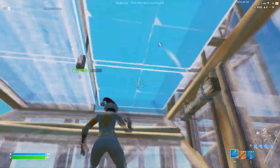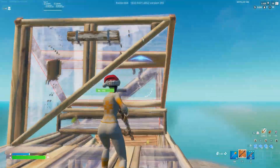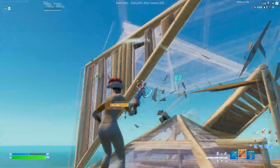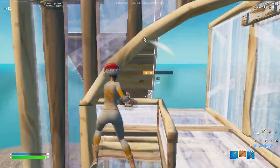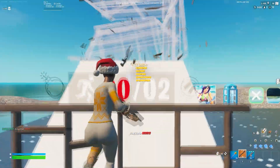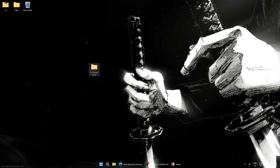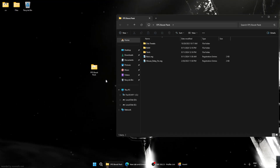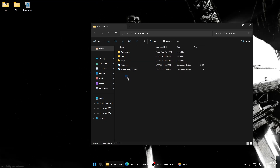Hello guys, in this video I will show you how to get the highest FPS in any game, lowest input delay, and lower ping. Your game will run smoother without any stutters. Download the pack in the description. After downloading, extract it and open it — you can see we have three folders with reg files.